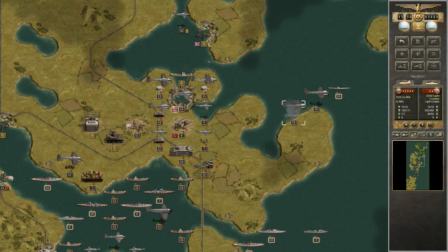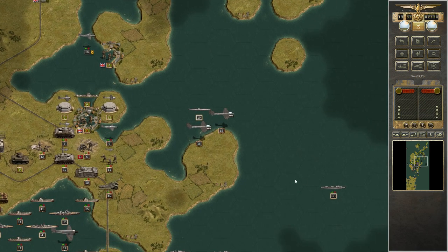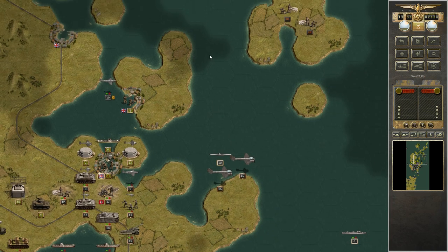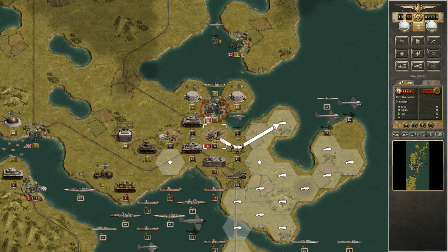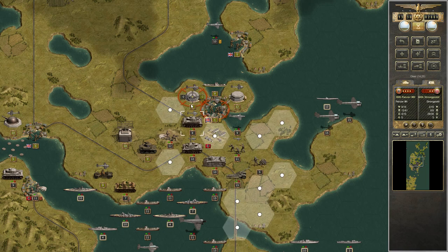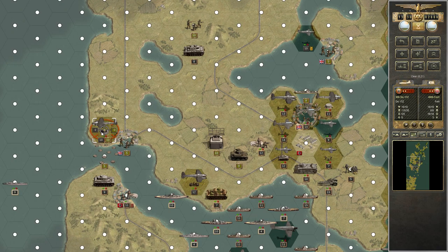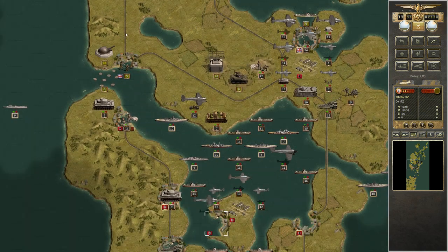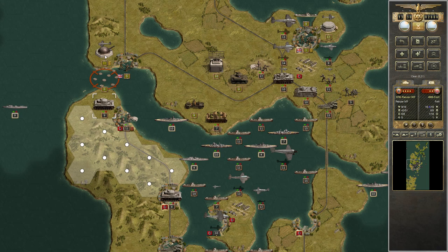Destroyed two more light cruisers. That's done, and now we have to find the submarine — it has to be somewhere around here, but not sure how to find it. This one is too damaged, I don't want to use it anymore. Now we have enough units in place, I don't think there will be much opposition. We'll try to get rid of its ammo — that's almost done.